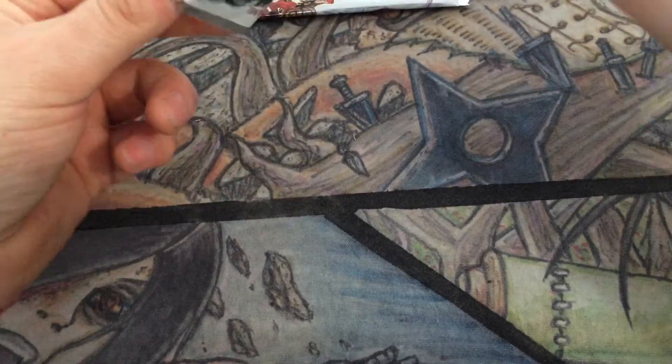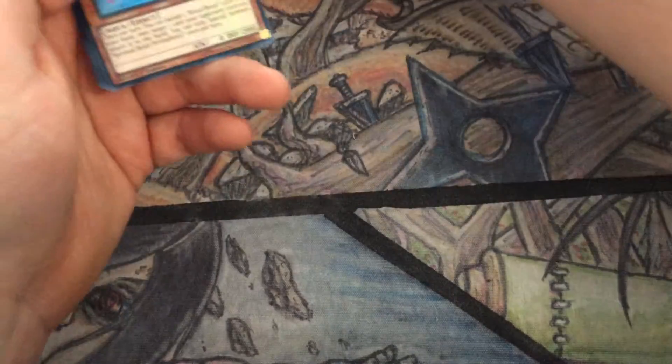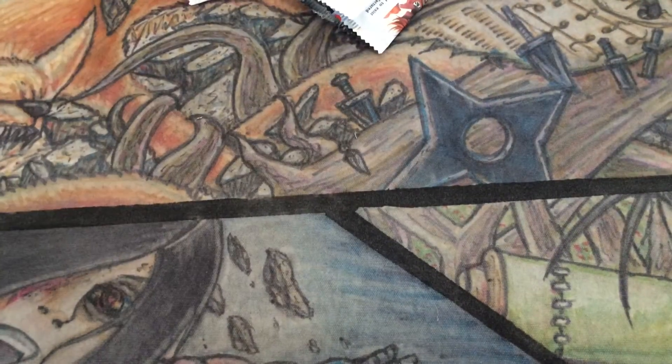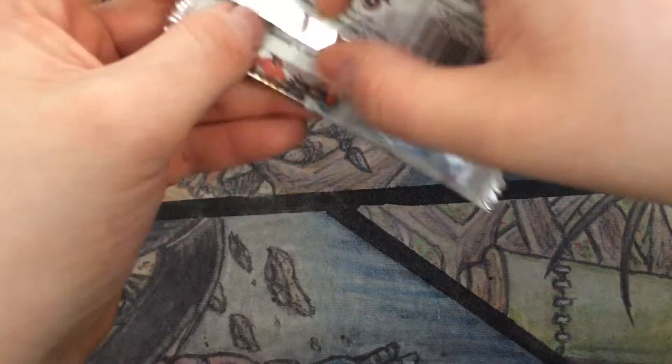After we've opened the packs I shall pull the Nekroz cards aside to give a quick recap of what we've got. Petal Fin, Tenki, Dijin, Secret Moves, another Unicorn — that's our fourth one, unfortunately. That could have just been Nekroz of Trishula, which would have been quite nice.